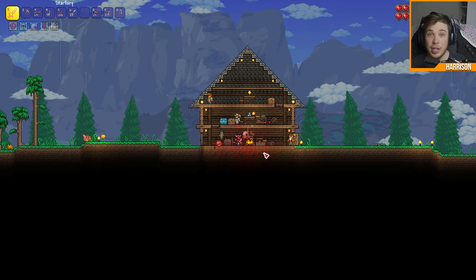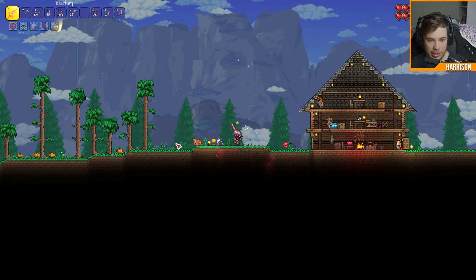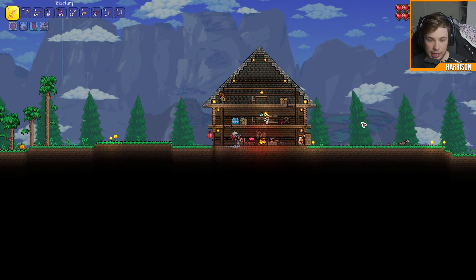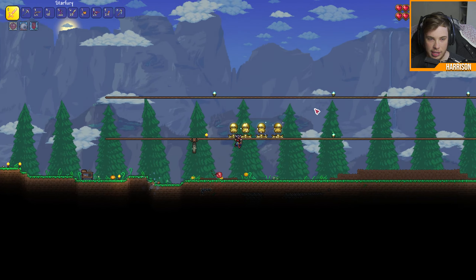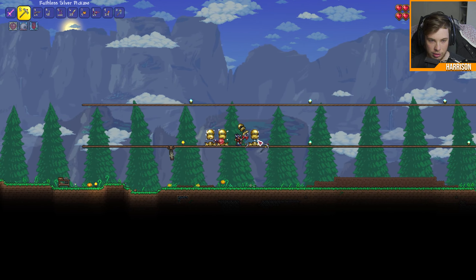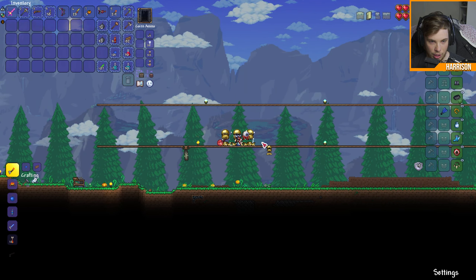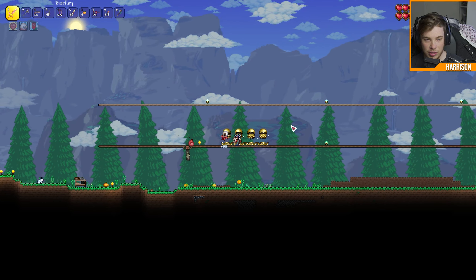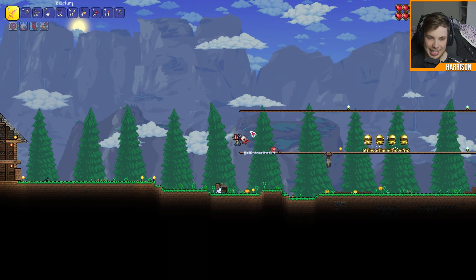What's up ladies and gentlemen and welcome back to another Terraria let's play. It's been a hot minute since I've been here, but in a quick recap last episode we absolutely annihilated the Eye of Cthulhu multiple times - four times apparently. We got my absolute favorite accessory, the Shield of Cthulhu, which allows us to now dash, which is absolutely amazing.